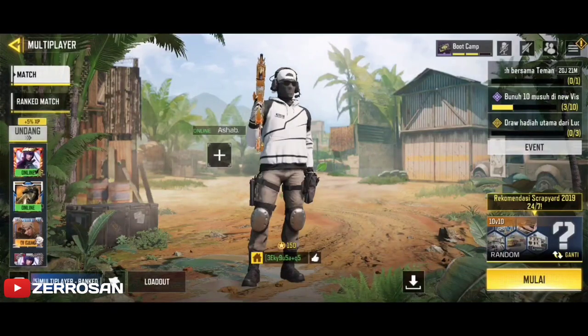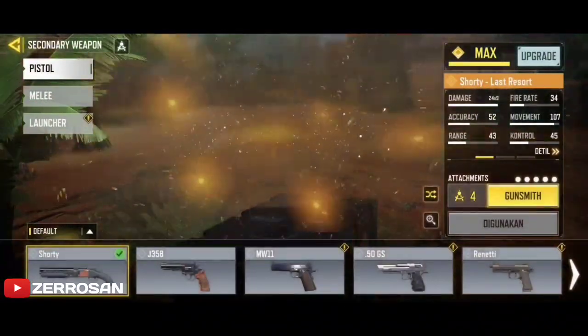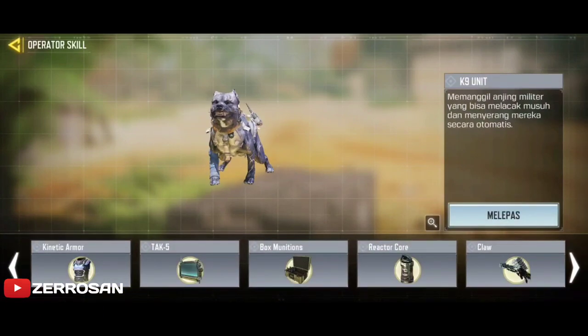Dan untuk attachment Shorty ini, ini yang saya gunakan. Silakan screenshot jika kalian ingin meniru dan gunakan attachment ini. Dan untuk operator skill, bawalah box amunisi ini.